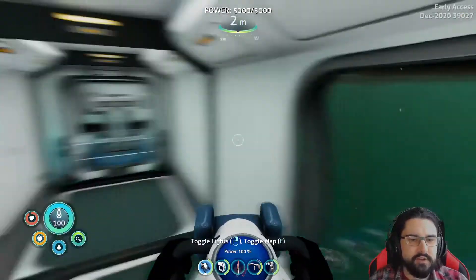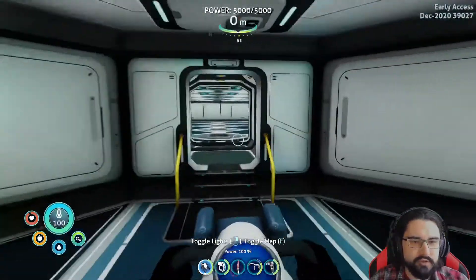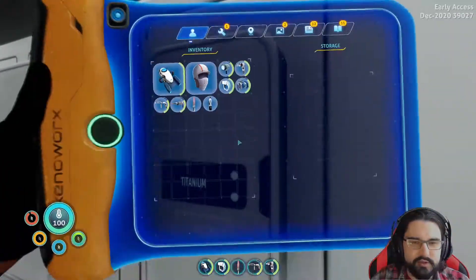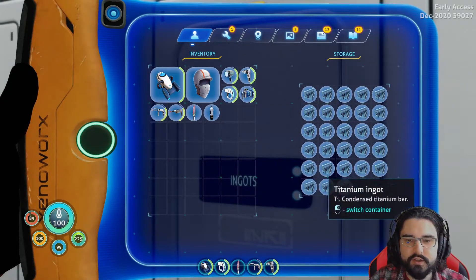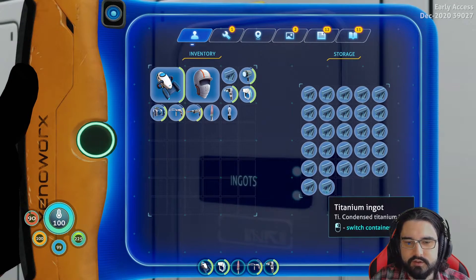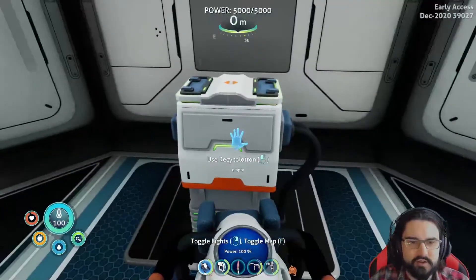I keep most of my inventory stuff there. I'm gonna grab a bunch of titanium. I wonder if I should have grabbed my sea truck to load up on stuff. So I'm gonna have to do some recyclitroning — it's five per ingot. One, two, three, four — we'll give me 20. So 20 titanium should be plenty to get things started, hopefully.